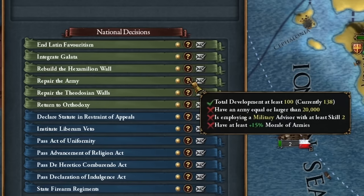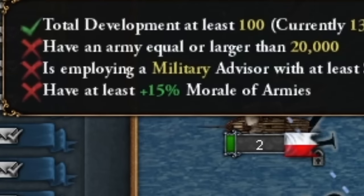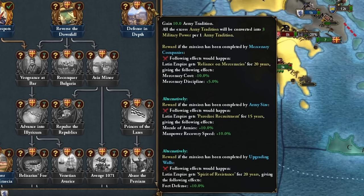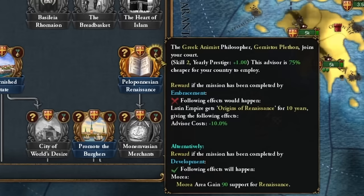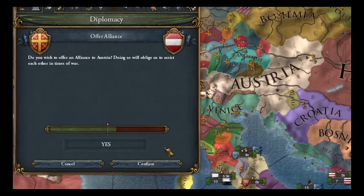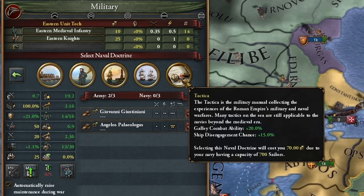I think the top priority now is fixing up the army. It's baffling that I don't have the 15% morale bonus. Maybe I'll get it when I disband all my mercenary buddies and recruit a regular army of 20,000. Integrated Athens, which should be handy for our mission on the Athenian Renaissance. At this point, I've managed to lock in an alliance with the Austrian Empire — the Austrian Emperor, no less. Let's roll out our maritime doctrine and tactics sooner rather than later.